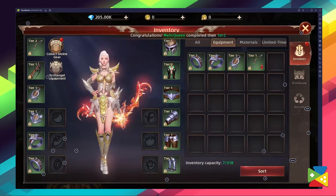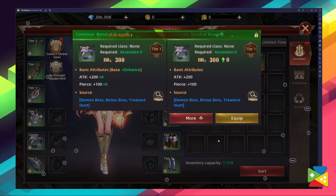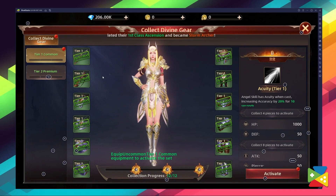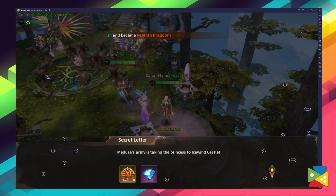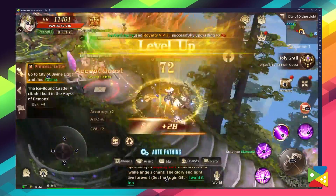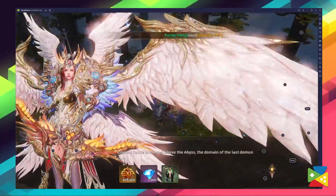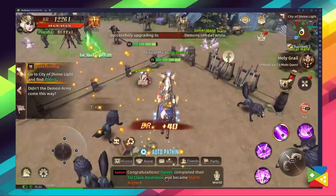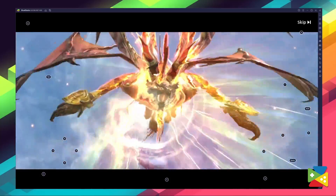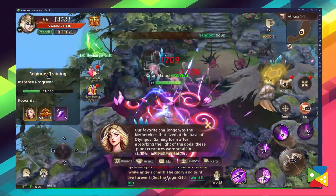No matter which class you choose, wearing strong equipment is crucial for defeating the endless waves of enemies that have infested the world. Luckily, League of Angels Chaos provides a very wide array of equipment to collect and equip to make your character very powerful. And the best way to get upgrades and equipment is through questing. The game is packed with quests that reward you with valuable resources and plentiful XP to level up quickly. With the auto-combat feature, all of your character's movement and attacks are automatically controlled, so you can easily farm XP and other resources. This provides a very convenient gameplay experience where you can just sit back, relax, and watch your resources increase. Aside from the main story quest, there are multiple other ones built for farming resources and powerful equipment.